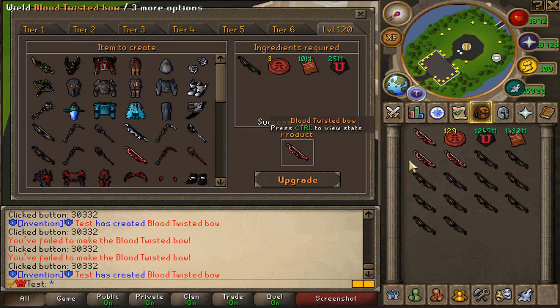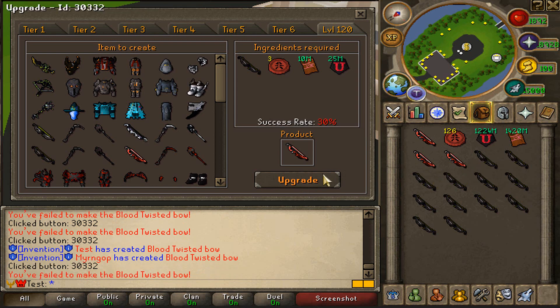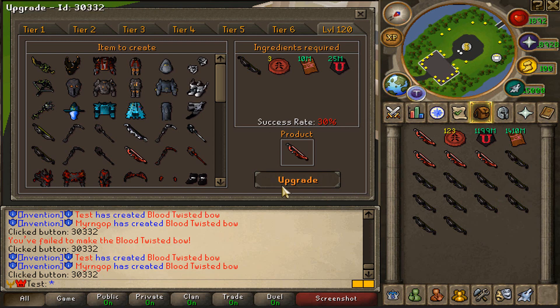Give me some blood twisted bows — and we got another one! We are getting hella lucky right here. We failed another one. What is going on? We've used 27 blood attachments, so we've upgraded 9 times, and I've managed to get 4 blood twisted bows. That is insane — I am getting very very lucky right now. Let's keep it up.